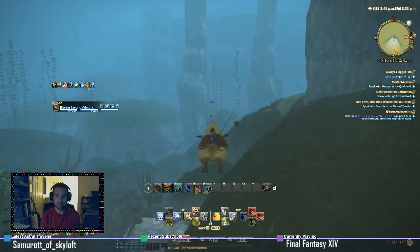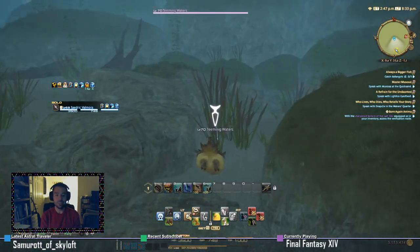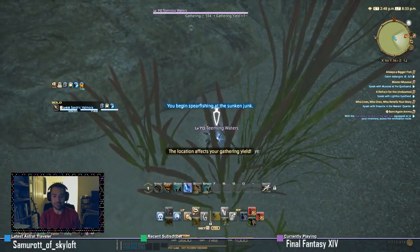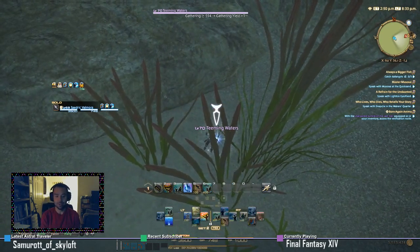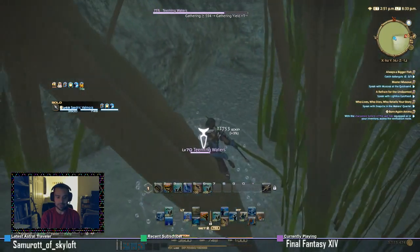I'm using my Shark Eye move and I can see there's a teeming water this way — level 70. Make sure when you interact with the teeming water it says you're in the Sunken Junk. If you're not in the Sunken Junk then you're in the wrong area. I got bubbles which means it's time to spearfish.